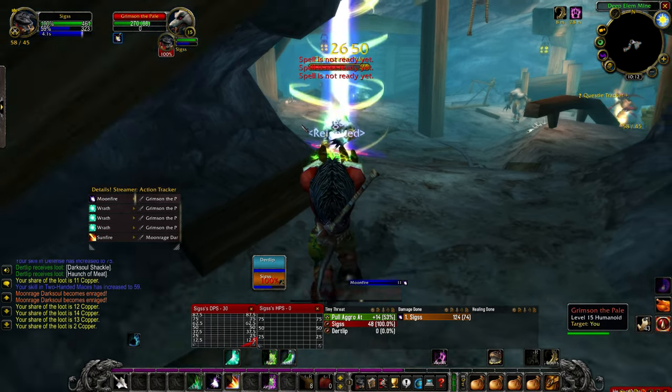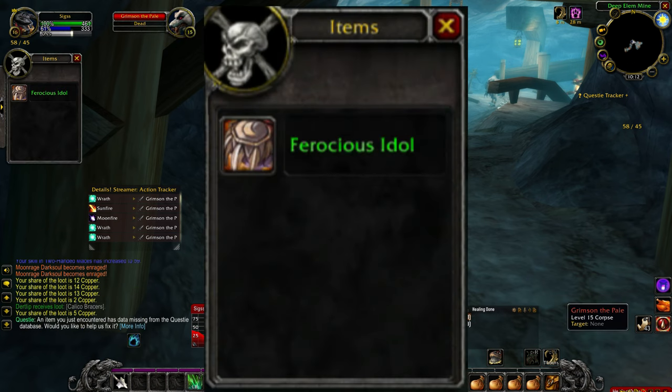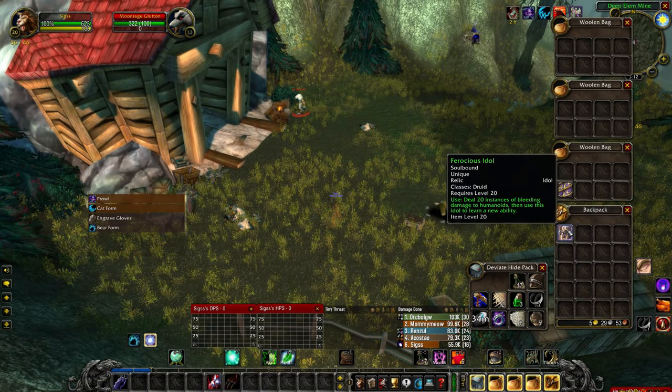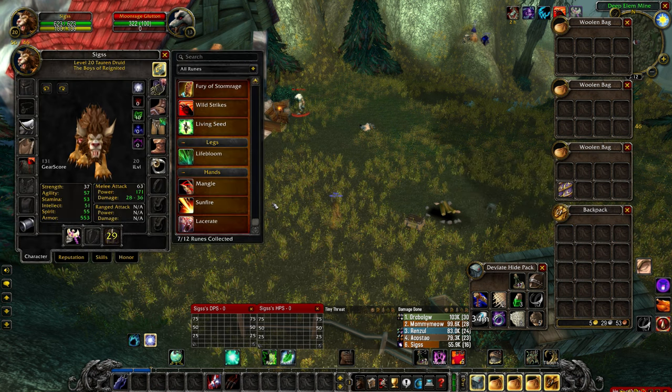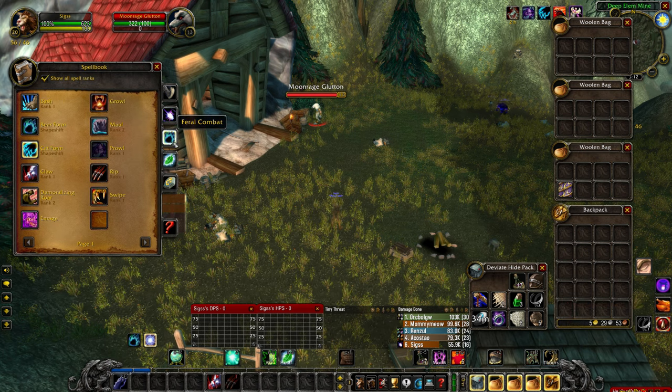But either way, after you've located Grimson, simply defeat him, and then loot him in order to obtain the idol. Once you have the idol, simply right-click it in your inventory in order to equip it, keeping in mind that you must be at least level 20 to be able to do so.